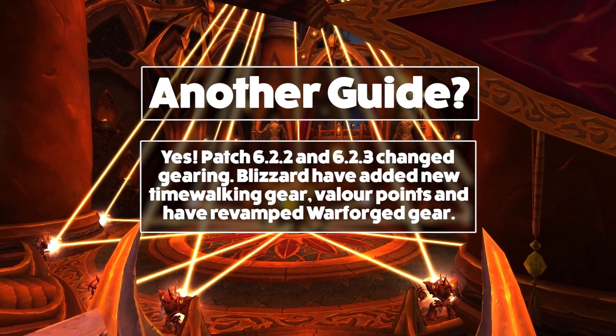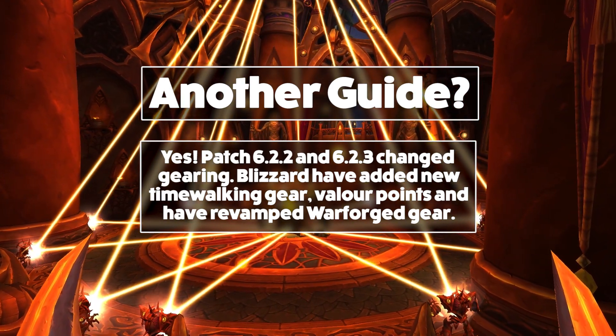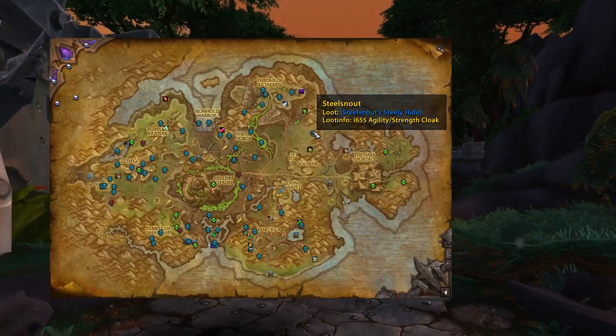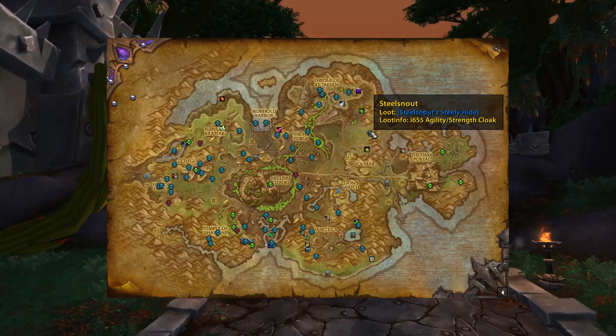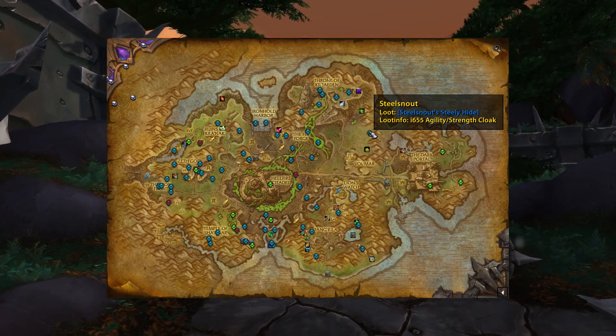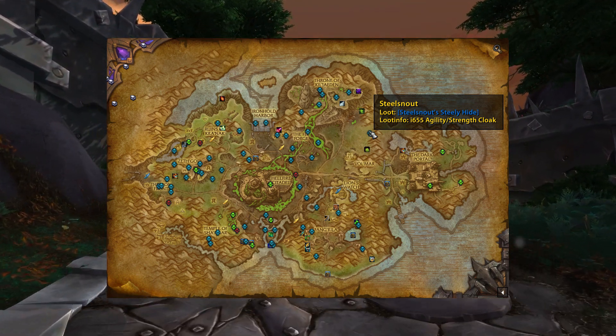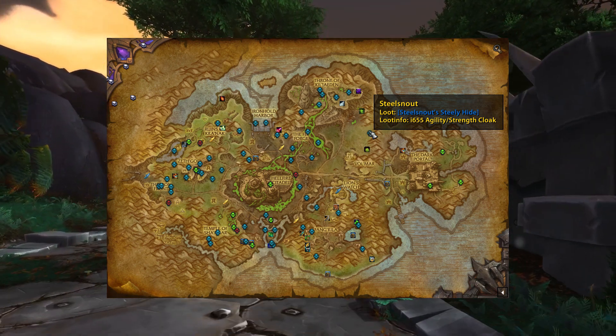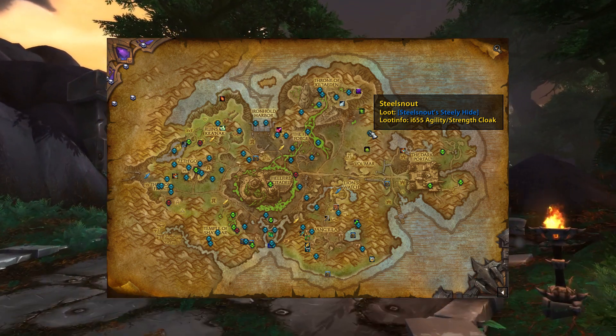So assuming we're starting off from the bottom here, what you want to do is head right into Tanaan Jungle. Install the HandyNotes Draenor Treasures add-on. It will show you numerous treasures and rare spawn locations on the map, as well as the loot that they drop. Quickly do a bit of a run around the jungle and collect the loot that is relevant to your spec. That'll get you a big surge of item levels pretty darn quick.